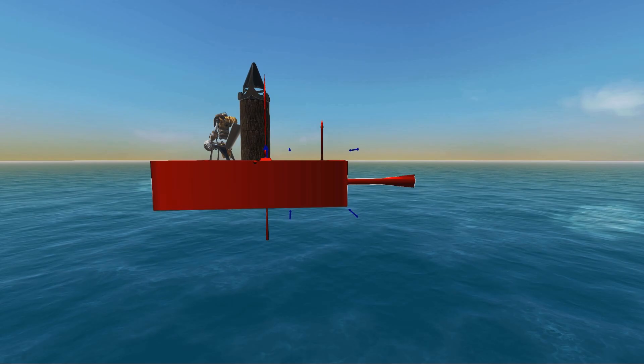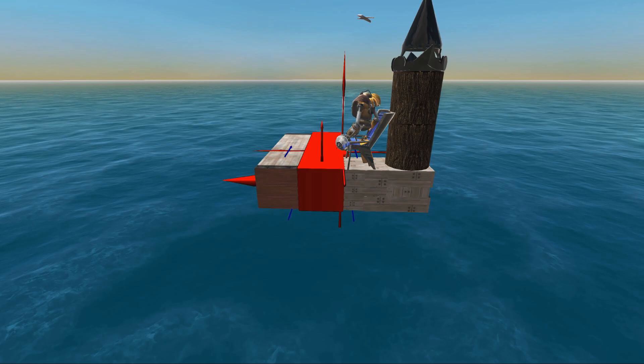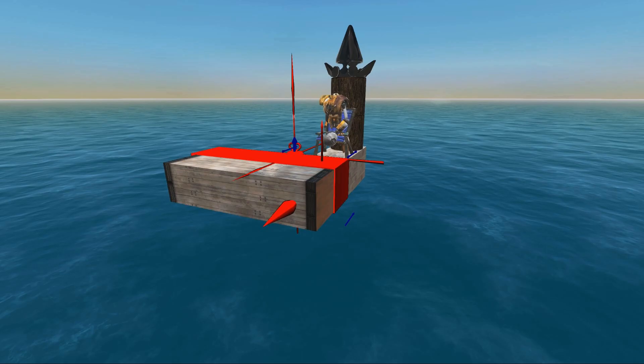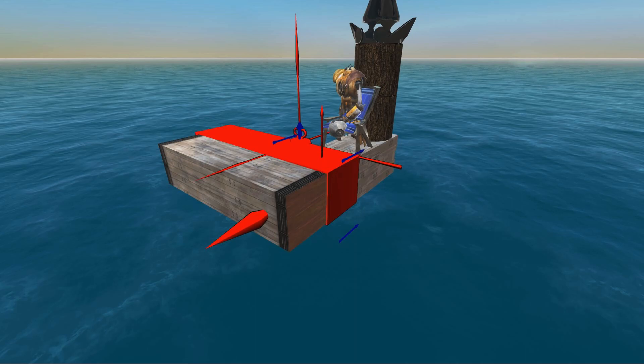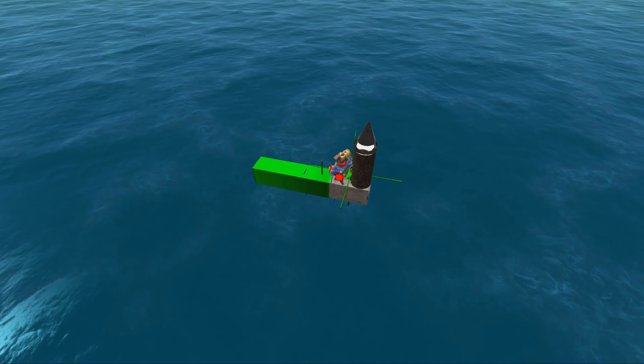However, there is one big change. Before you could stack multiple layers of armor, but now you can only stack one layer of armor behind. So you can only have two layers of armor to actually get a bonus from the layers behind it. Of course it's valuable to have even more layers, and recommended if you have thicker, bigger ships. But you'll only actually get an armor class bonus from the block behind it. So we should take a look at that and we'll build a ship.